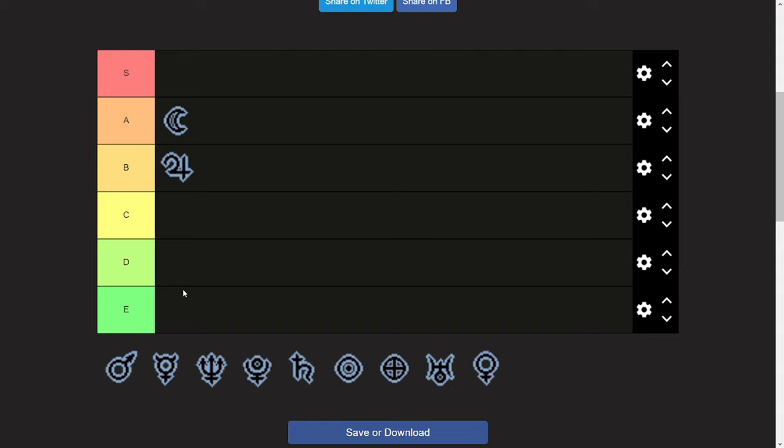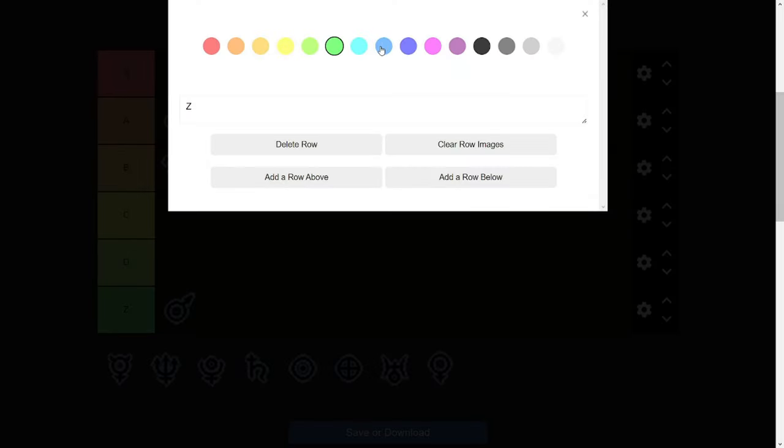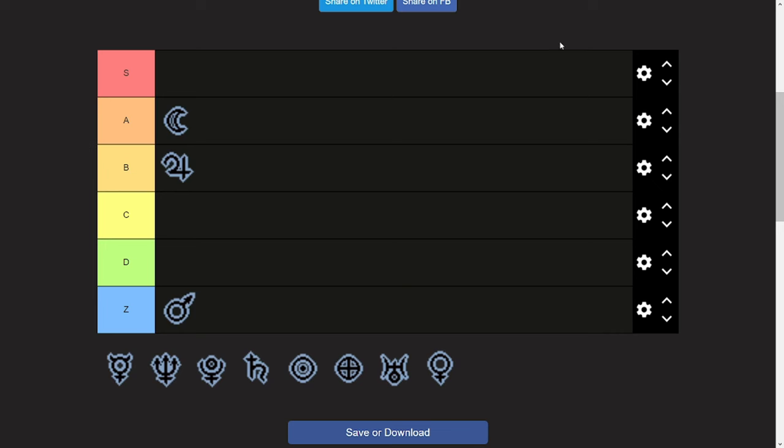Our next item is the most hated item in the planetarium, which is Mars. I put it into E tier, but E tier is generous for it — it's not just useless, it is harmful for your run.